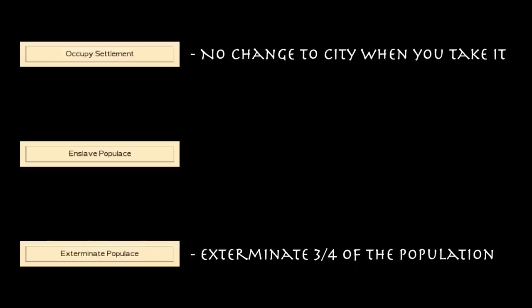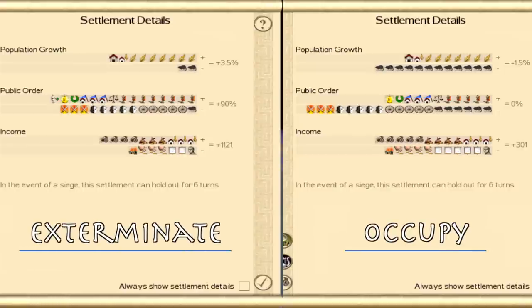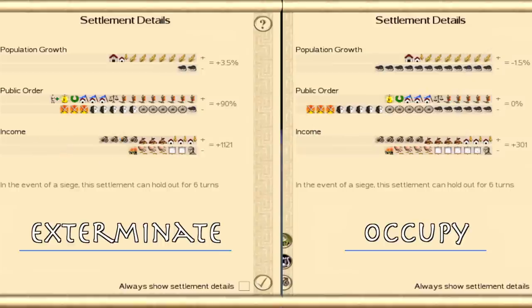Obviously that makes it easier to control with a garrison. Here's a side-by-side of the exact same city — one time occupied, one time with the populace exterminated. As you can see, the city is much happier when I exterminate the populace, but the unrest values and culture penalties are still the same. Unrest is 30% for both, culture penalty is 50% for both, but squalor is significantly less. That's why it's a lot easier to control the city after exterminating versus occupying in the late game.